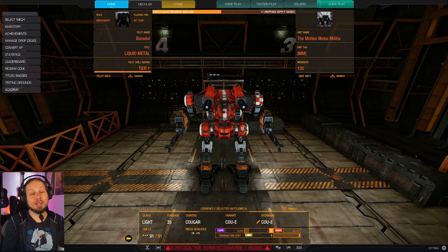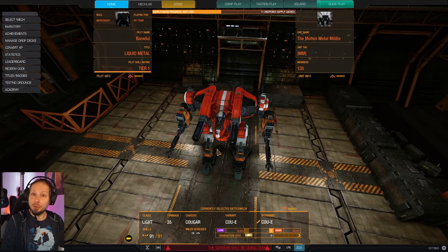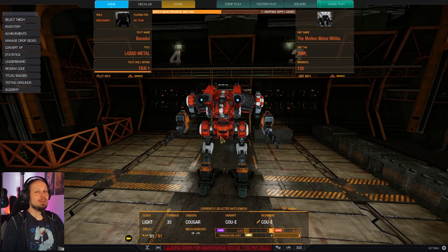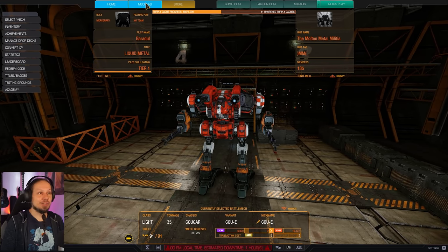Hello McWarriors, how is it going and welcome to another episode of McWarrior Online where we are playing the Cougar today. We are playing a very nasty little sniper build. We are only a 35-ton mech so we are squishy, however the firepower of that thing is absolutely fantastic compared to the weight it brings to the table. So let's dive into it.